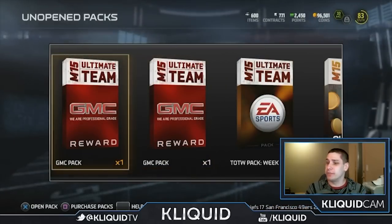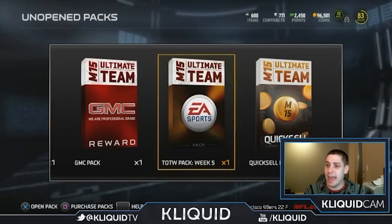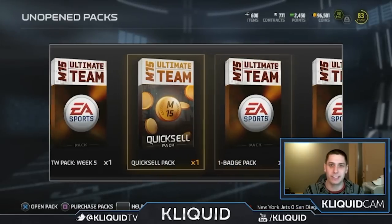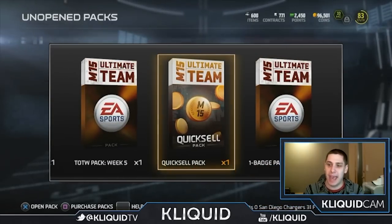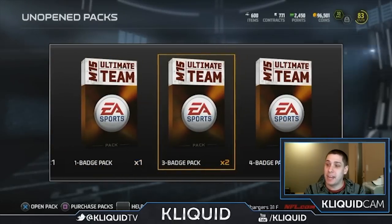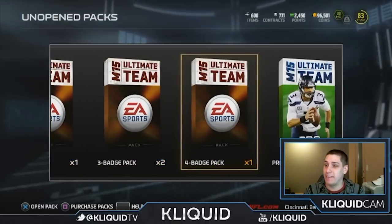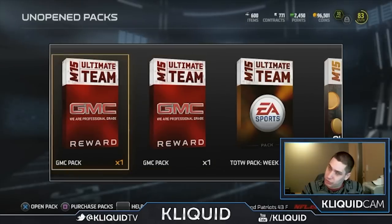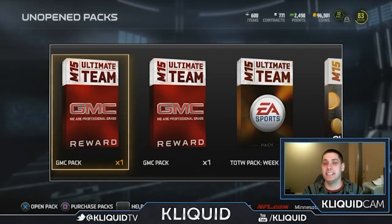We've got some GMC packs, a couple of team of the week packs, a quick sell pack I got from answering a survey, a badge pack, two or three badge packs, one four badge pack, and then three promo pro packs from the ultimate edition that I purchased. Trying to see if I can pull anything decent.